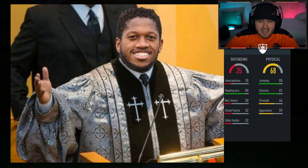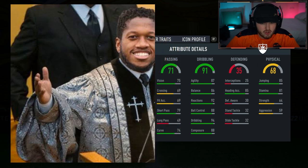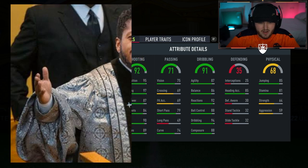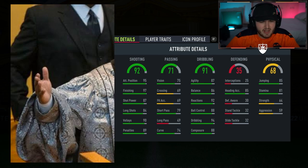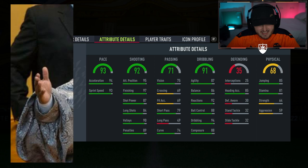We're on the stat screen — here we go with Fred. It's not a goalkeeper, that's a good start. 68 physical — it's a midfielder or attacker. On first thought I'd guess Eusebio or Cruyff, but no. It is a striker though. We want high dribbling and balance here. 91 dribbling — not great. 71 passing — this is definitely an out-and-out striker. 68 physical. 92 shooting. 93 pace — who on earth is this?